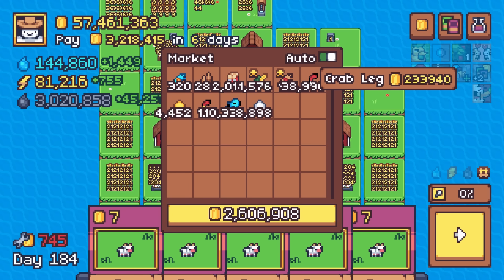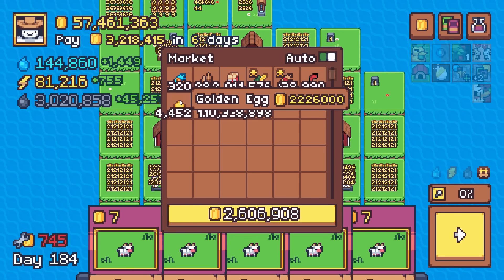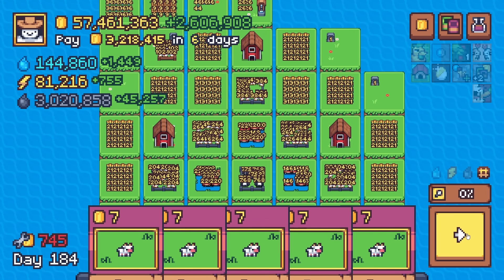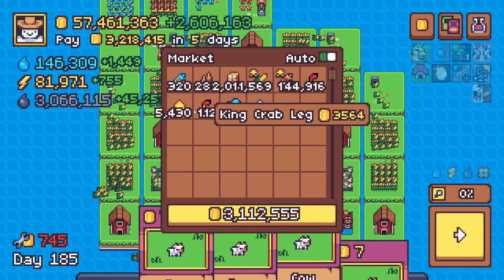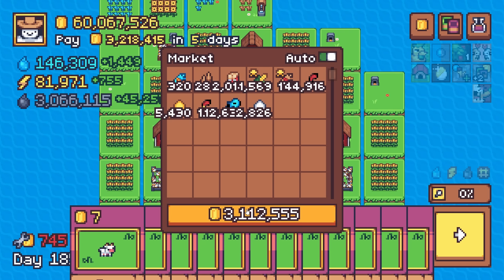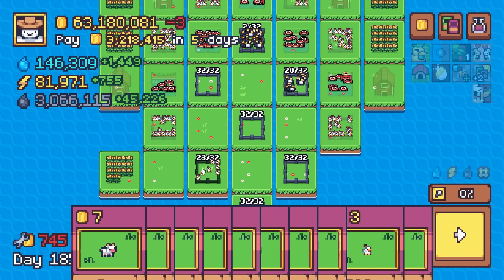How are the crab legs selling? 233K. Look at that golden egg production — my goodness! 2.2 million dollars. That's pretty nutty, my friends. Crab leg — 270K. So we're looking good.